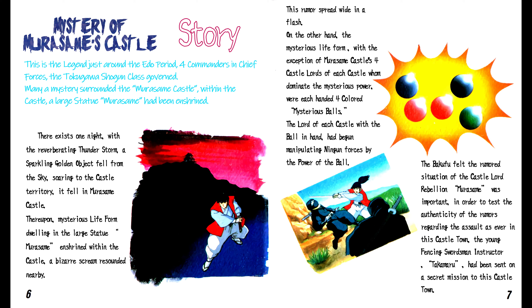Thereupon, a mysterious life form dwelling in the large statue Murasama enshrined within the castle — a bizarre scream resounded nearby. This rumor spread wide in a flash. On the other hand, the mysterious life form, with the exception of Murasama Castle's four castle lords of each castle who dominate the mysterious power, were each handed four colored mysterious balls. The lord of each castle with the ball in hand began manipulating Ningun forces by the power of the ball. The bakufu felt the rumored situation of the castle lord rebellion. Murasama was important.